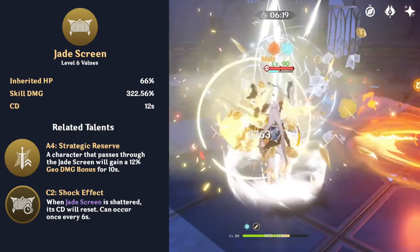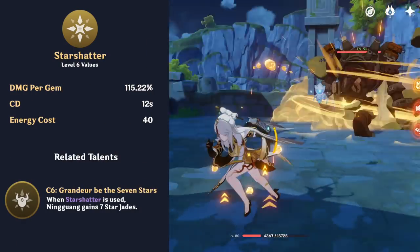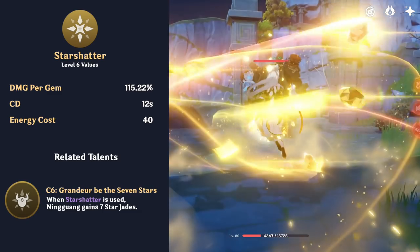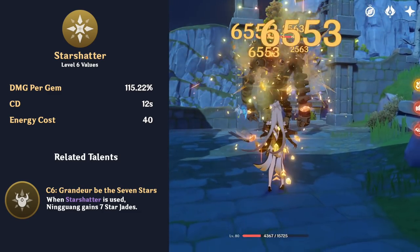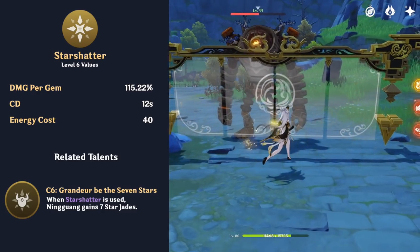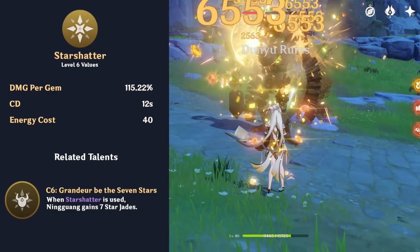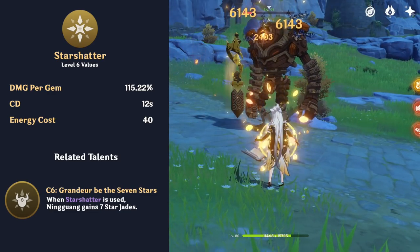Walking through the screen grants her a 10-second Geo Damage bonus. Ningguang's elemental burst is Star Shatter. When used, she will summon six gems which will home in on enemies, dealing massive damage. If a Jade Screen is on the field when Ningguang's burst is used, the screen will destroy itself and summon six additional gems. So it's extremely important to set up a Jade Screen before using Ningguang's burst.